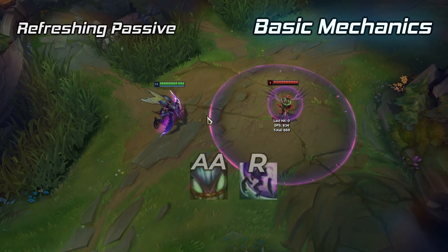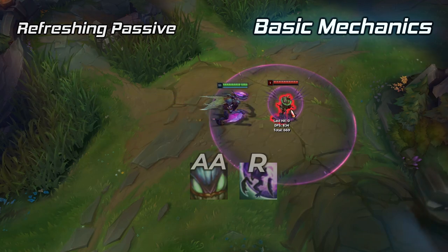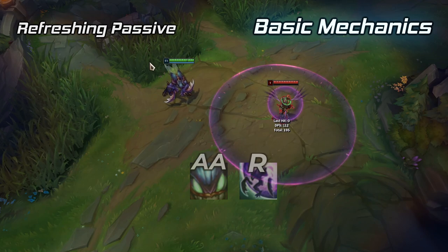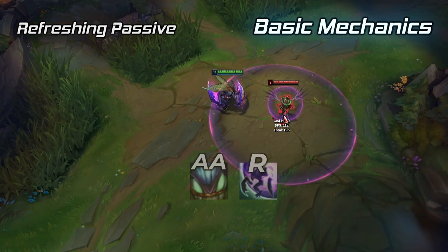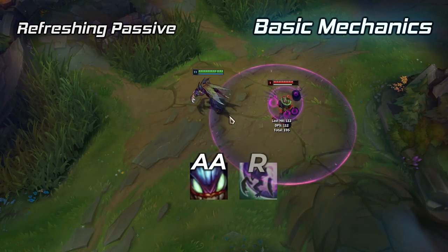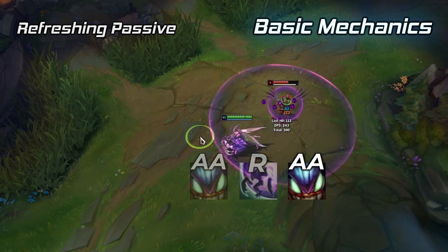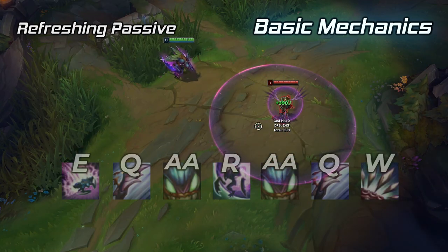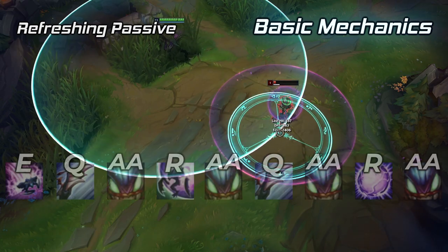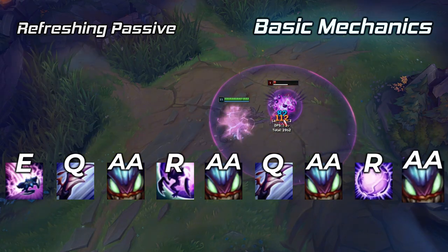The third basic tip is to refresh your passive Unseen Threat. Your passive is a very powerful tool and you need to make sure you're always using it as much as possible in fights. You refresh your passive by either walking into the fog of war and being unseen or simply using your ultimate. After a basic combo your passive will be down, so all you need to do is use R, refresh your passive, reposition and auto attack again. This way you're maximizing your damage by refreshing Unseen Threat, giving you the highest chance of killing the enemy.